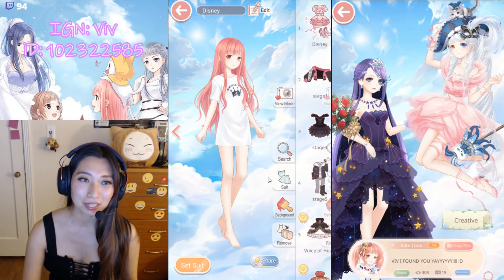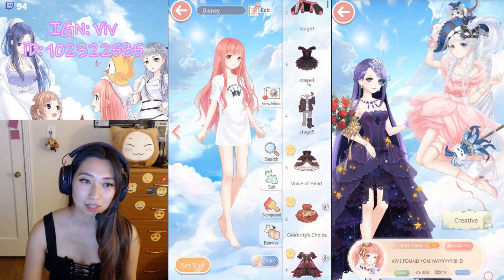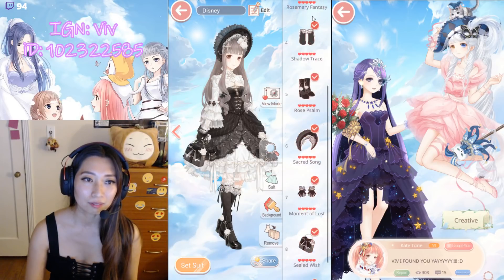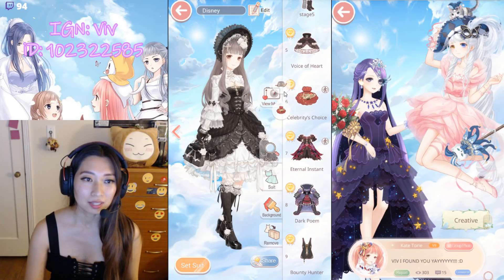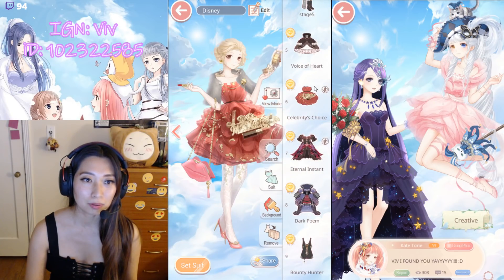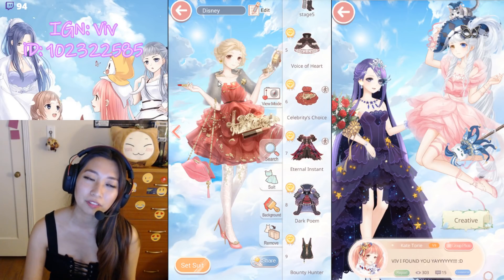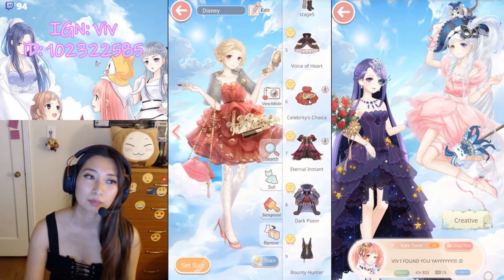I'm going to go to suits. I'll skip the first four because these are my own customized suits. Number one: Voice of Heart, the Recharge suit most recently. Number two: Celebrity's Choice, Pose one. And the Aidu code — so useless. I'm so upset because I actually had to remove this code from so many of my quest stages because it's no longer top scoring anymore.